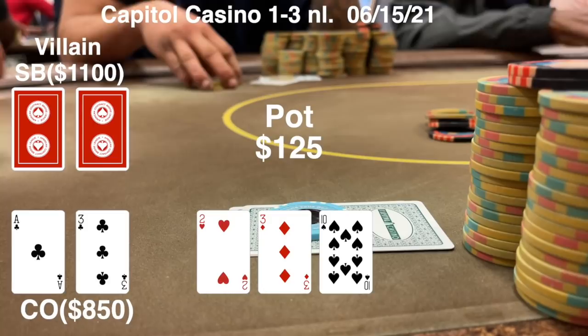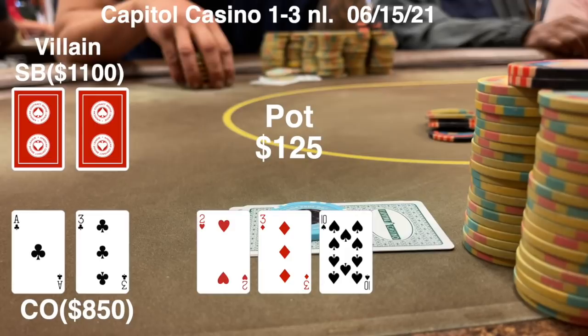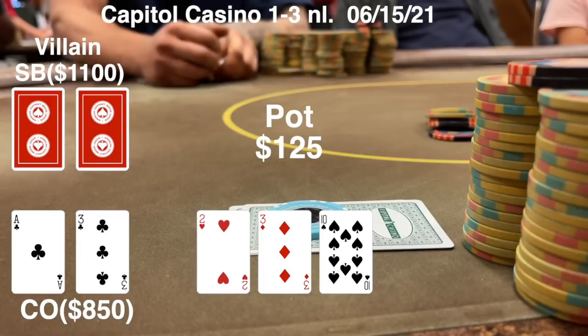I'm putting the initial raiser on a hand like Ace-King or Ace-Queen. Obviously he doesn't have an overpair because he wouldn't tank this long. So I just have to dodge three outs if he puts in the call. He finally folds, and then once he folds, everyone else quickly folds their hand. We take this hand down with a little bit of aggression. Nice to finish the day winning a pot.